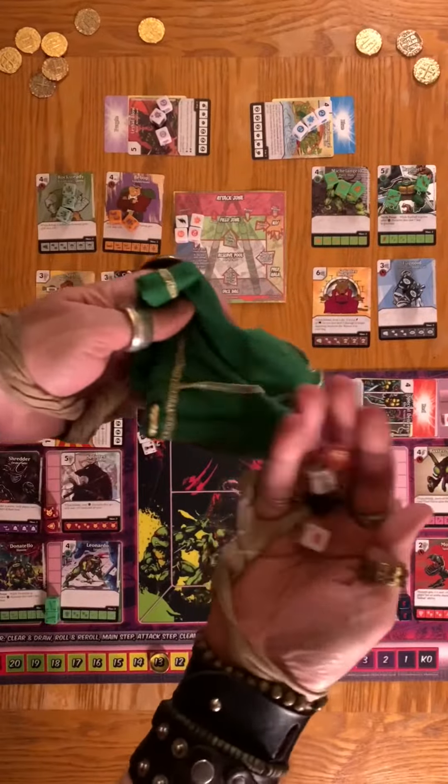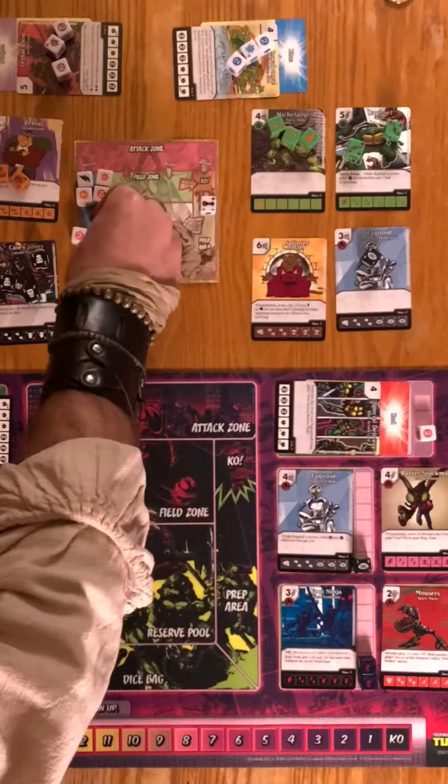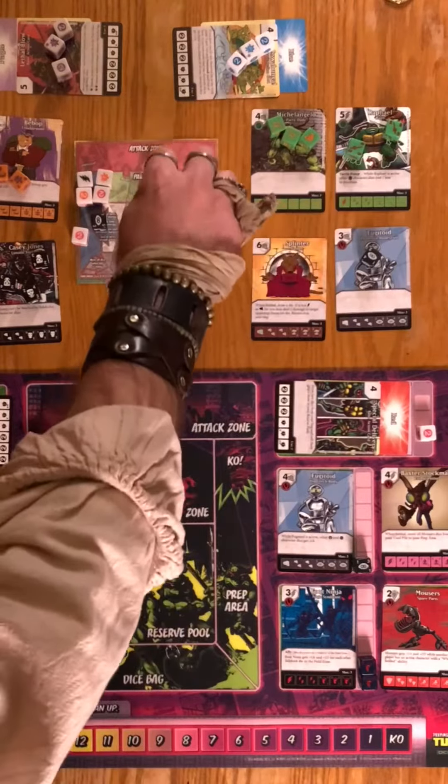On your turn, you'll draw and roll four dice from your bag, use the energy to buy new characters, or field your characters to attack your opponent.